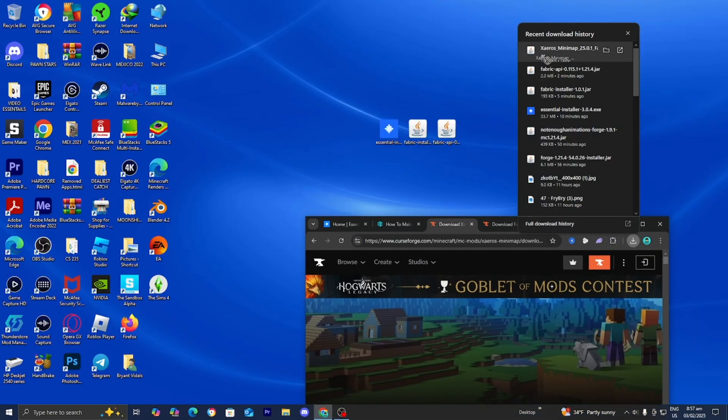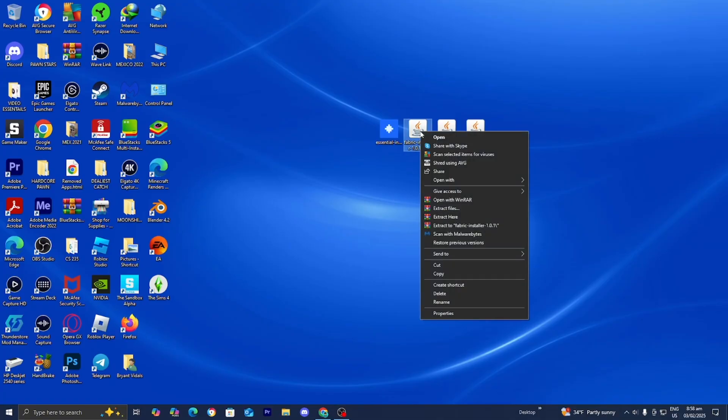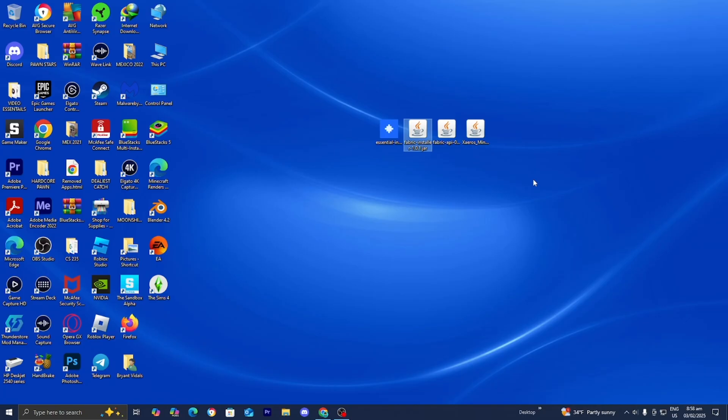Drag and drop the mod to the desktop. Now go to the desktop and locate all the files you downloaded for this video — we have all of them right here. The first thing we're going to do is right click on the fabric installer, then scroll down until you see 'open with.' If your device has Java, which it should since that was one of the steps, you'll notice that Java will be an option — it will say 'Java TM Platform SE Binary.' Click on that.